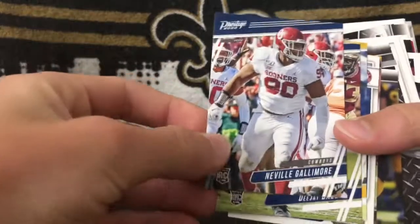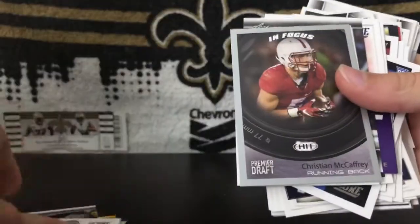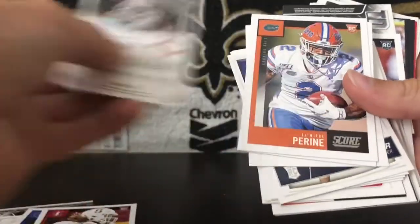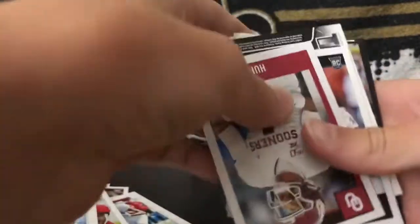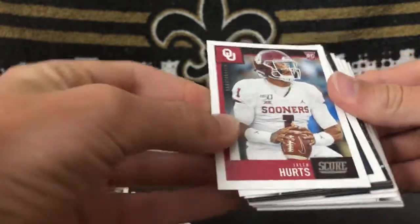Oh my gosh — alright, okay. You can see we've got some Hit and some Leaf. I got a couple of those Target boxes. I'm not seeing anything super good so far. Nothing good. Bunch of base rookies. That Devin Wye was pretty cool. Nice dual lock. Another dual lock. Renfro. Ooh — Jalen Hurts! That was this year. I did not know I had that.